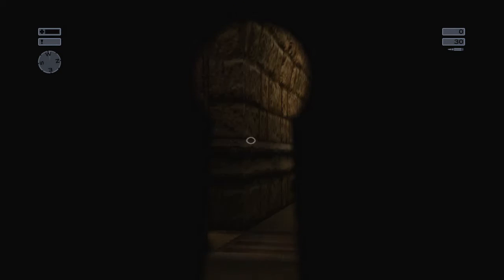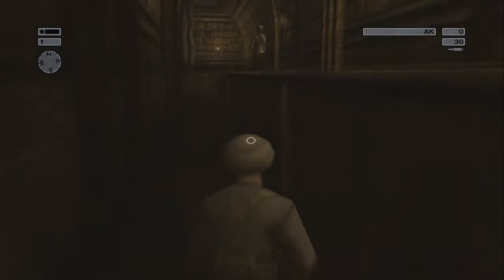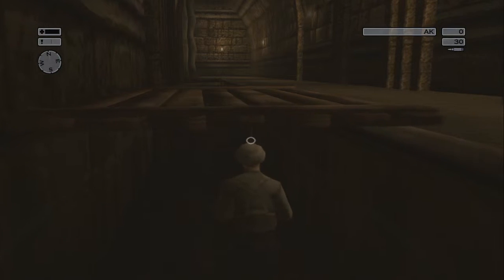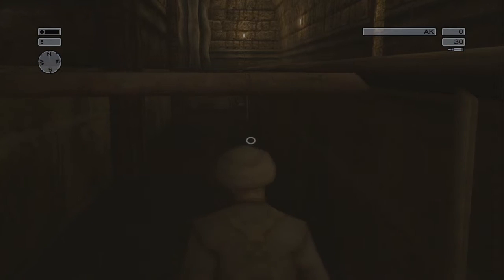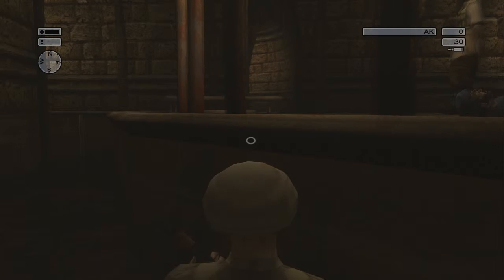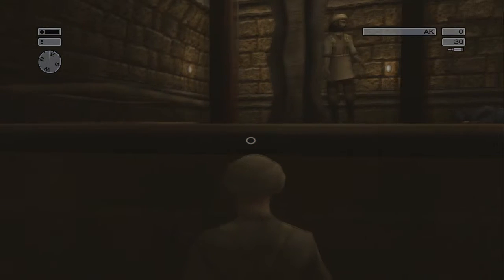We're going to pick our AK-47 back up, peek through the door to see if it's clear, peek around the corner, and slip in here as fast as possible because we need to pass him. Mind your head when you do this — you need to crawl for every bridge. Watch out here; just leave this guard alone and he will leave you alone too.